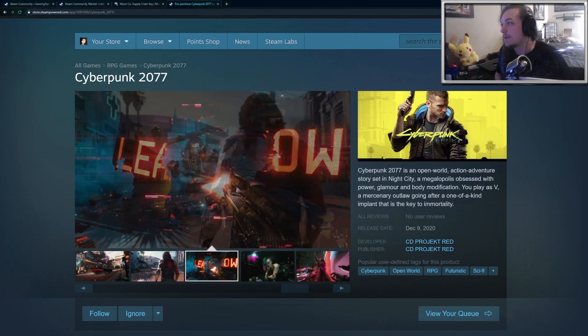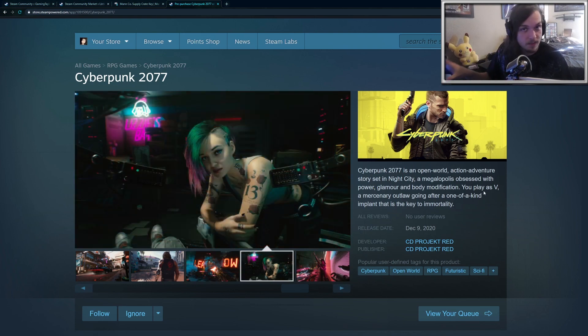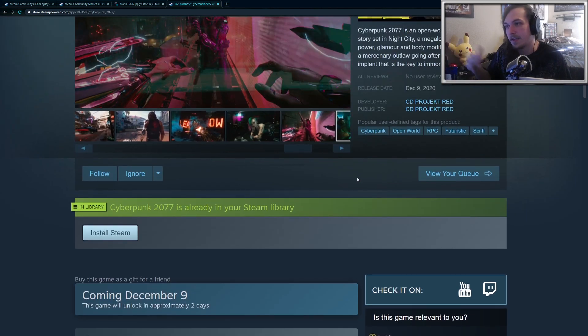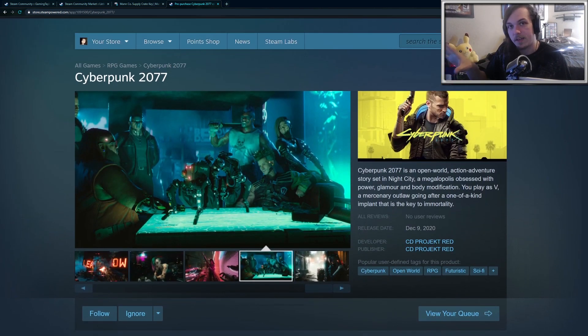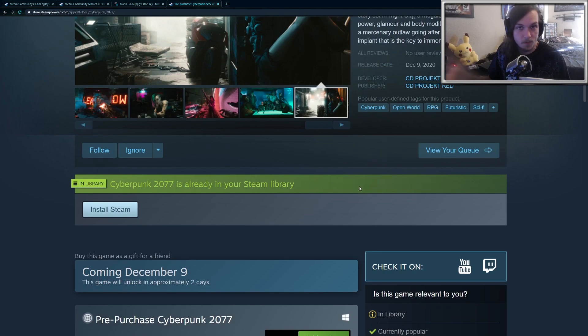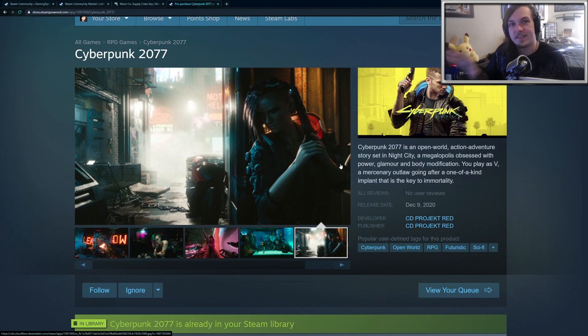Hey guys, today I'm going to be making a very useful video on how to save 25% off anything on Steam, and that includes sales. So if there's a 50% sale, you'll be saving an additional 25%. The way this works is by taking advantage of Steam credit, the Steam marketplace, and something called a TF2 key. This includes Cyberpunk 2077 that comes out in a couple days, so if you want to save 25% off Cyberpunk before it's released, this is how you do it.